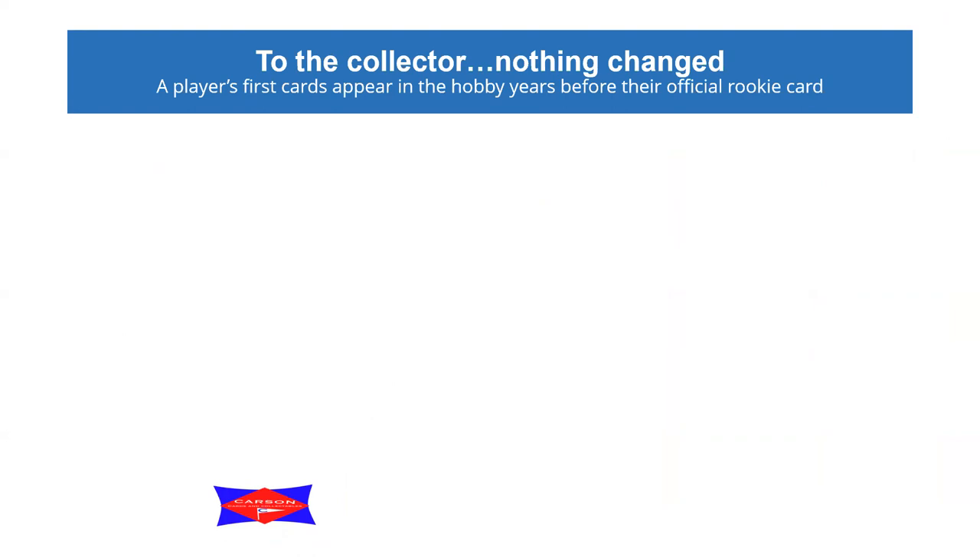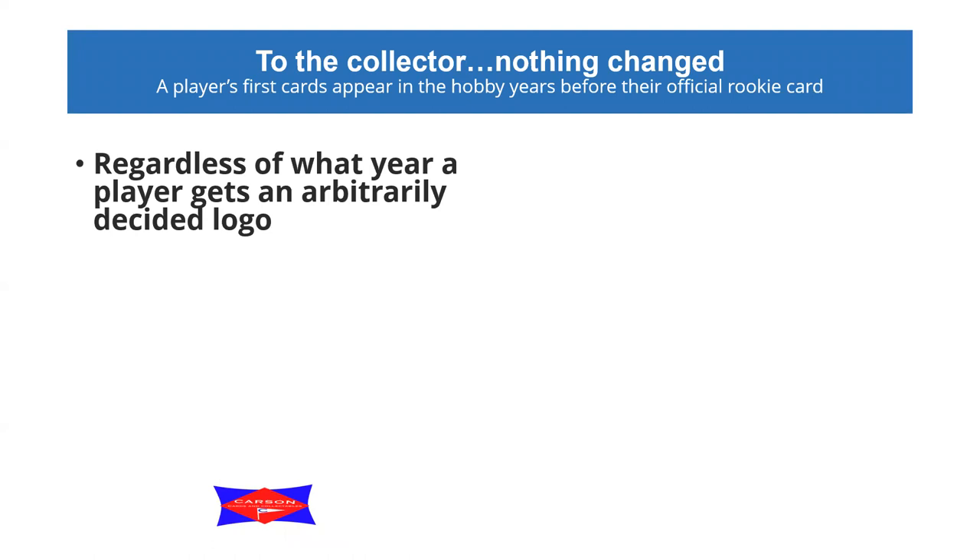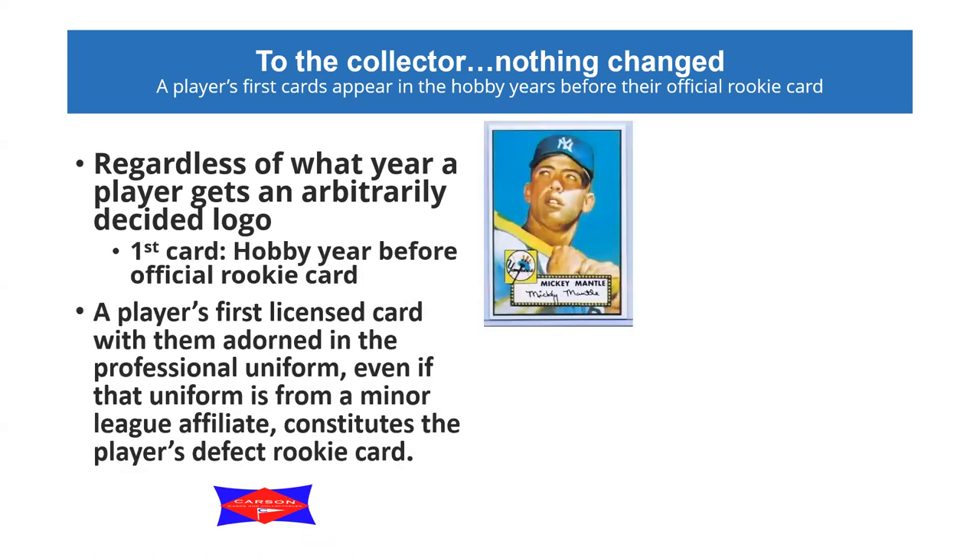To the collector though, all this designation and indication changed nothing. A player's first card still appears in the hobby years before the official rookie card, and that continues to happen. Depending on the brand, regardless of what year a player gets an arbitrarily decided logo, a player's first licensed card with them in a professional uniform - even if that's a minor league affiliate uniform - constitutes a player's de facto rookie card. So the confusion will continue.